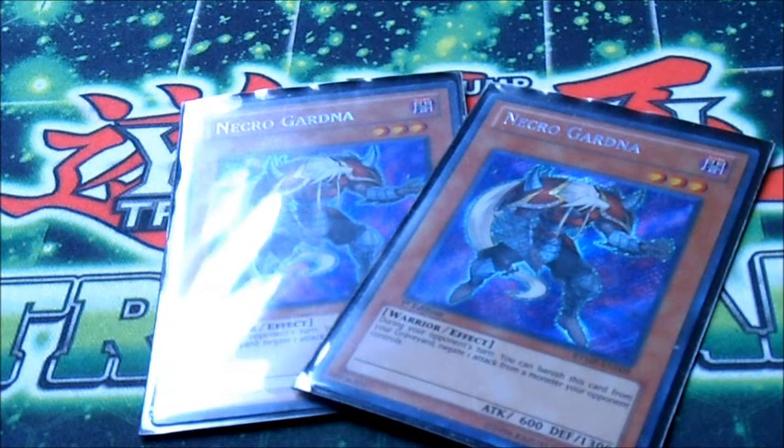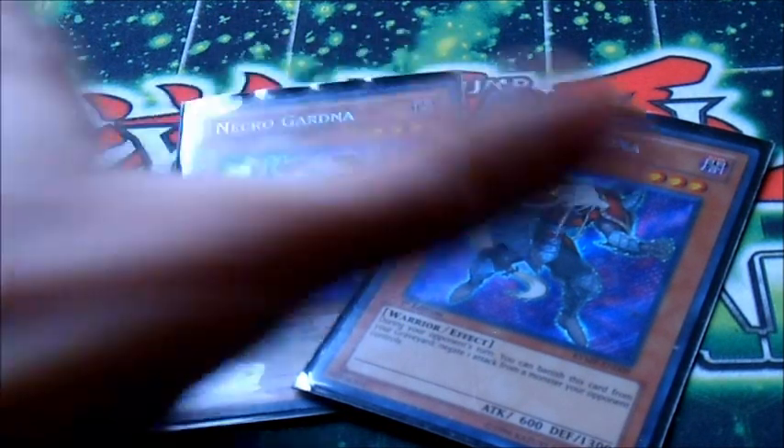2 Necro Gardna. You kind of need Necro Gardnas in this deck because you have Luminas, and sometimes you're going to be in a bad position, or just to stop an opponent from one-turn killing you, like Mermail. Mermail actually really doesn't like this deck because we have a lot of Hand Traps, we have the Necro Gardnas, we have Honest — we have a lot of things that will prevent them from doing the one-hit KO. And since they invest everything in the board, they just can't deal with next turn if you bring out something huge, even with the Vanguards, because their guys are just tiny compared to ours.